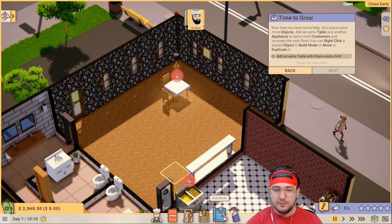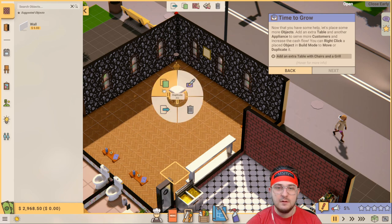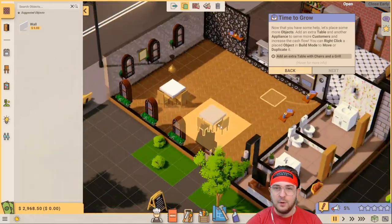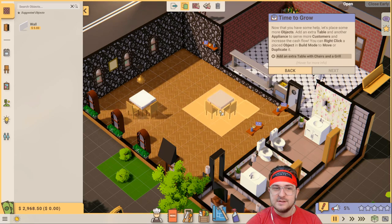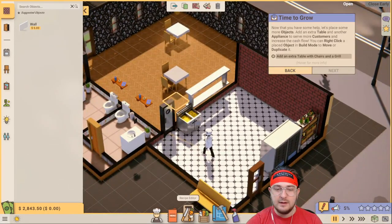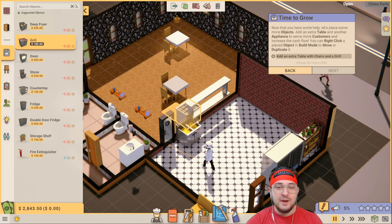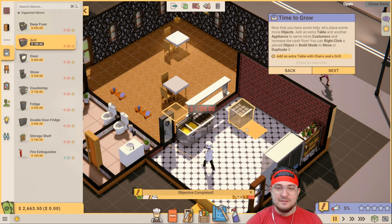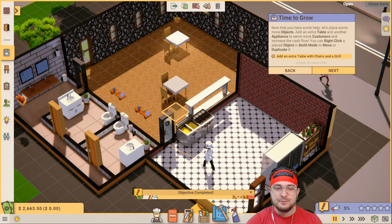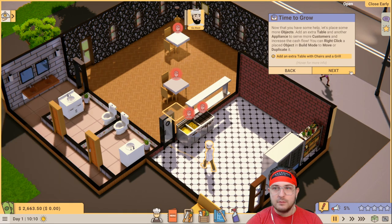Now that you have some help, let's place some more objects. Add an extra table and another appliance to serve more customers and increase the cash flow. You can right-click on an object in build mode to move or duplicate. So let's duplicate the table - we'll slap it right there. Add an extra table with chairs and a grill. Let's go into build mode and add an appliance. The UI in this game looks so clean. Now that we have a grill, good thing we got Catherine who can handle it - Mike hates the oven, not the grill.